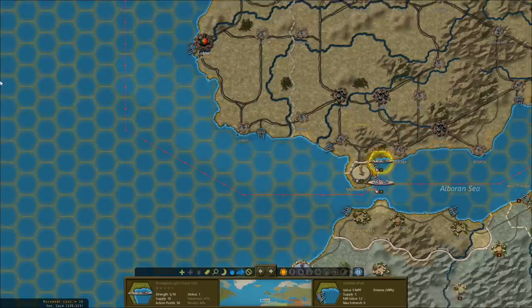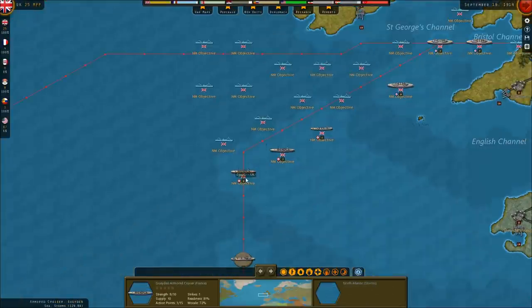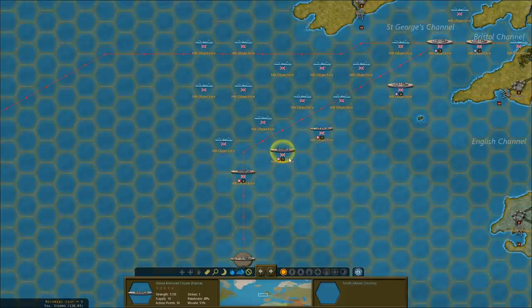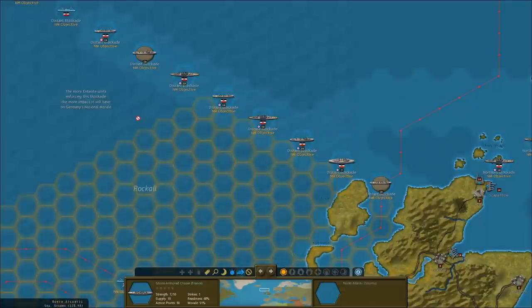Hello everybody, it's the Historical Gamer once again, and today we're returning to Strategic Command World War I. This is part three in a new Let's Play series, looking at the newest Strategic Command game out by Fury Software. We are playing as the Allies, or as the Entente, in this playthrough.